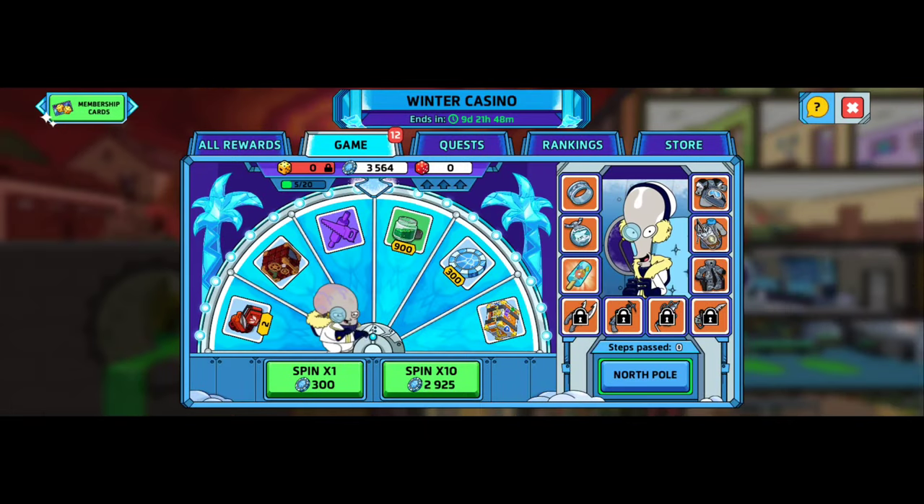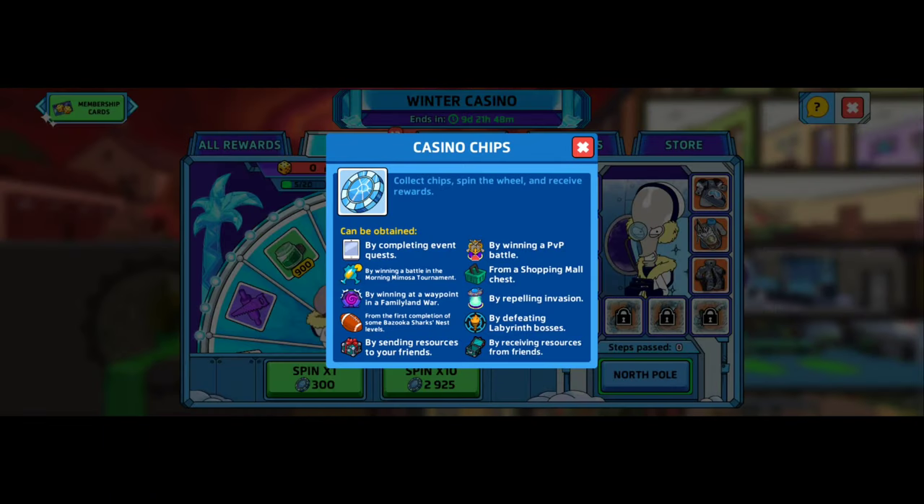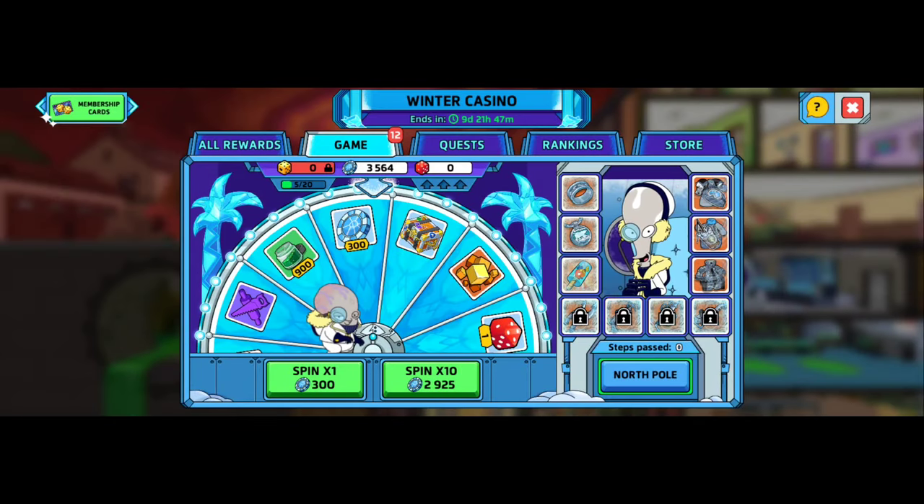So we got our game, we got our spins. These are all the little things you can get on the wheel — you want to get these little chips. You're going to get chips by doing all kinds of things: completing event quests, morning mimosa, winning at the waypoint family land war, bazooka shark's nest, sending resources to your friends, winning PVP battles, shopping mall chest — which I'm going to be using a lot of food to get done — repelling invasions, labyrinth, and receiving resources from friends. Make sure you guys are doing that. If you want to add me to your friends list, you can. If you don't have any friends, I'll be your friend — I'll send you resources every single day.